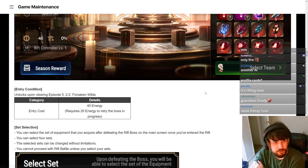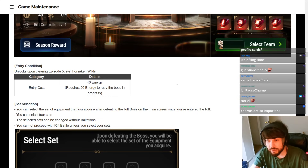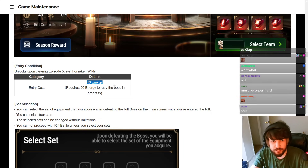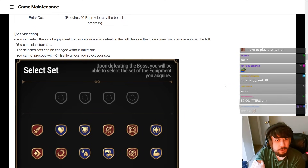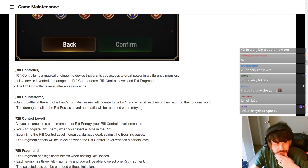You choose the sets and everything. Upon clearing Episode 5-2-2, you unlock this — this is really end-game content. 40 energy entry cost, 20 energy to retry the boss in progress. You can select up to four sets that you want to get, and they can be changed without limitations. Rift Controller is a magical engineering device that grants you access to great power in a different dimension.